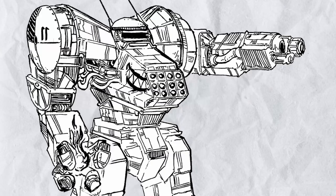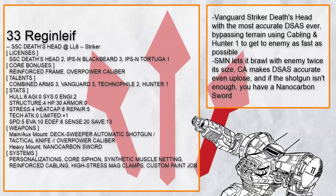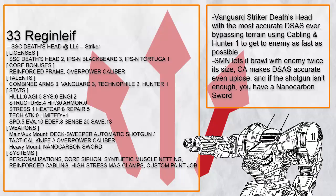But of course, those builds are for Artillery Death's Heads that like to stay away from the front line most of the time. There's plenty of close ranged weapons that benefit from Death's Head traits, and there are plenty of builds to utilize those weapons. Let's talk about the pure Striker Death's Head. Region LEF is a highly mobile Striker Death's Head, using Reinforced Cabling and Hunter 1 to have 8 terrain-ignoring movement before striking down the target with the most accurate DSAS in the galaxy.